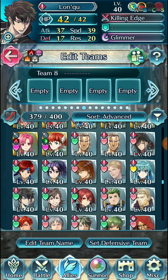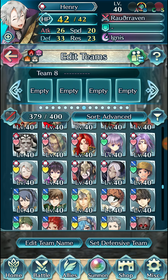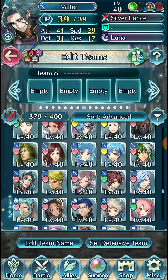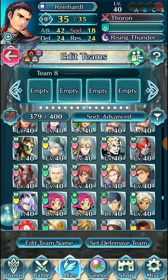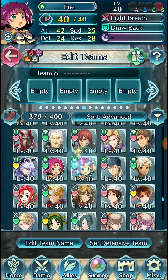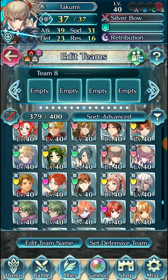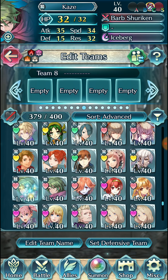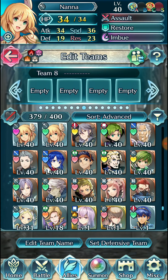Still remember those days — definitely got memed on those summer banners. You'll see a couple of units around that really shouldn't be around if I played back then like I do now. We're almost at the end of the 5-star list. Picked up Silvia from a random free summon, which was pretty cool — definitely helps out in Rokkr Sieges, Arena Assault, and whatnot.